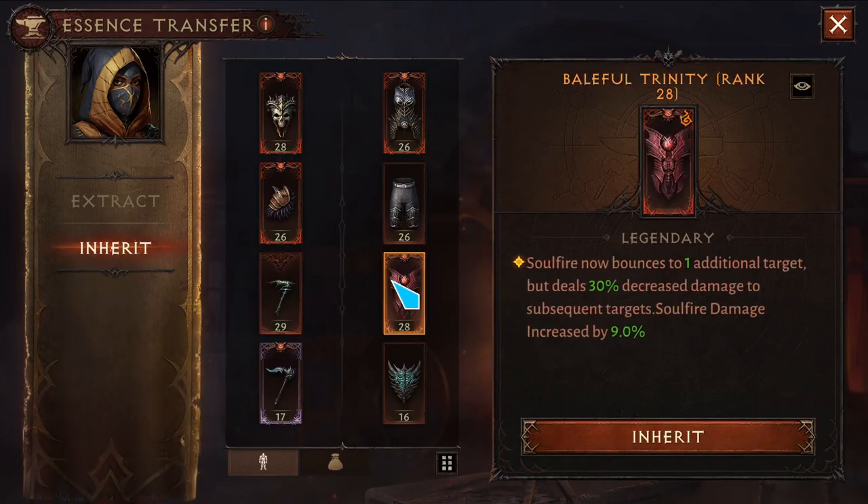For the first off-hand, I'm using Baneful Trinity, where Soul Fire bounces to one additional target but deals 30 percent decreased damage to subsequent targets. Soul Fire damage is increased by nine percent.